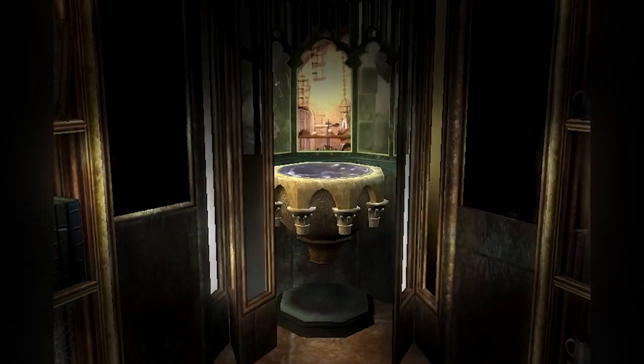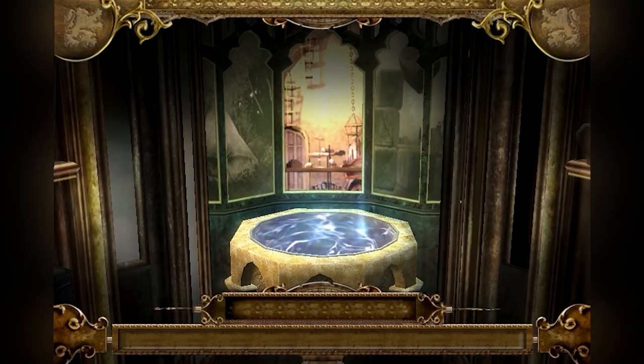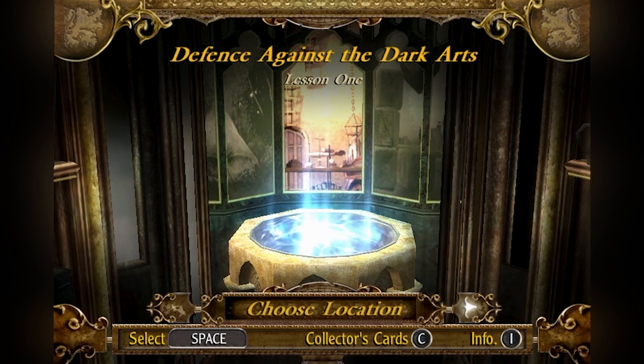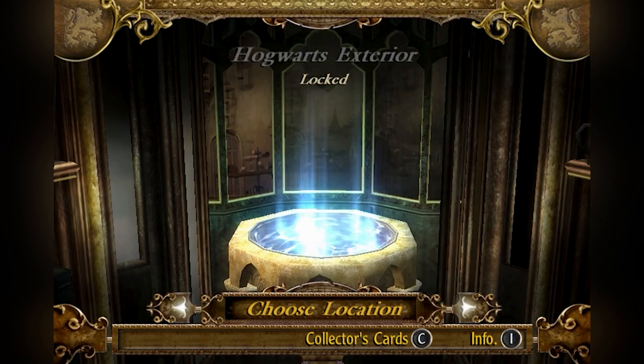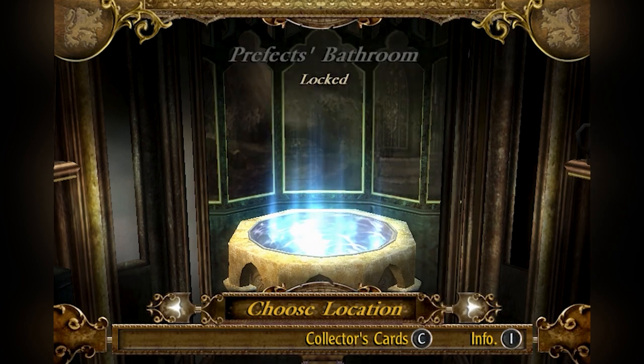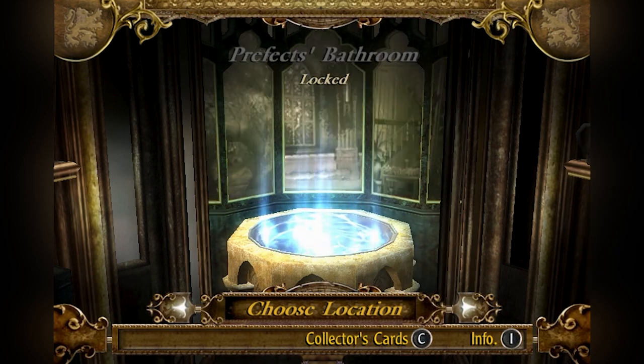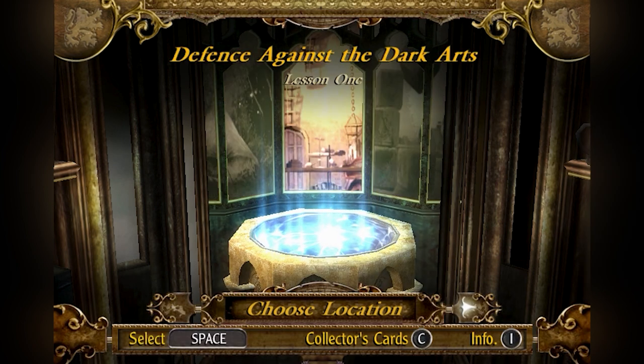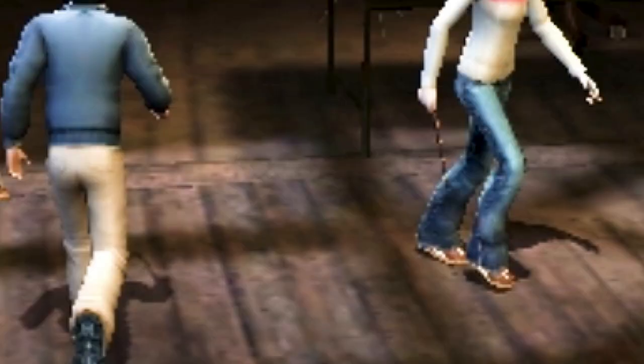Up to this point there is nothing wrong — just a typical Harry Potter game with a low budget. After you escape, you go to a level selector menu. This game is level-based, meaning there is no running around Hogwarts, no exploring. It is not an action-adventure or open-world game. You choose a location, you play the level, then you choose the next location until you beat the last one — and that's how you beat the game.